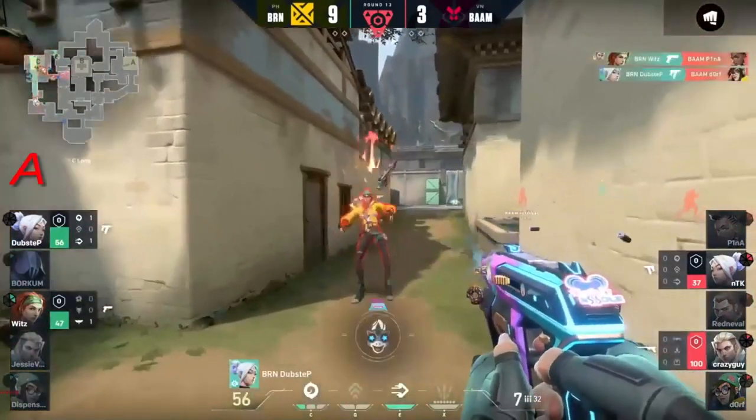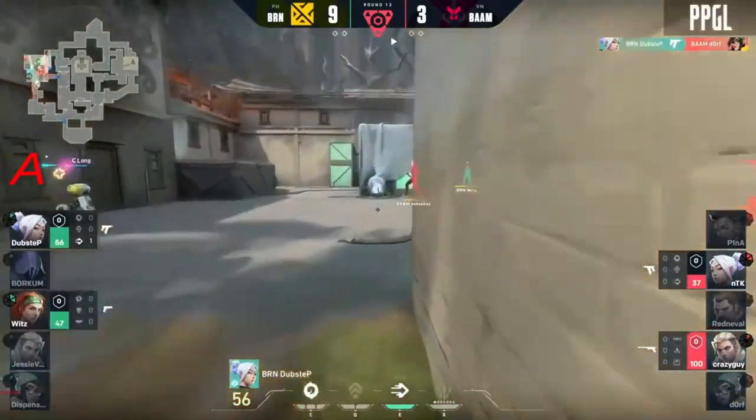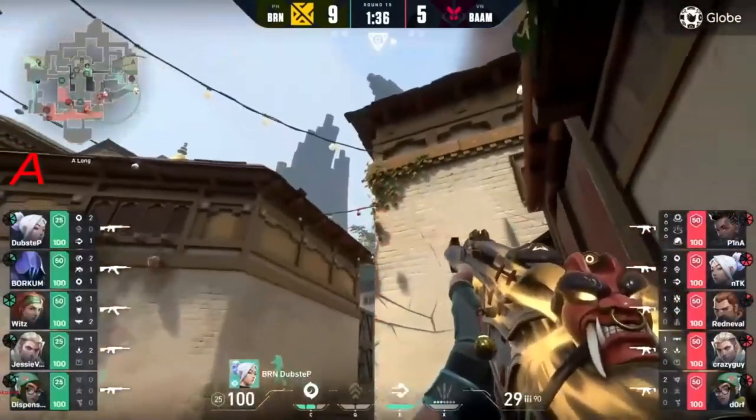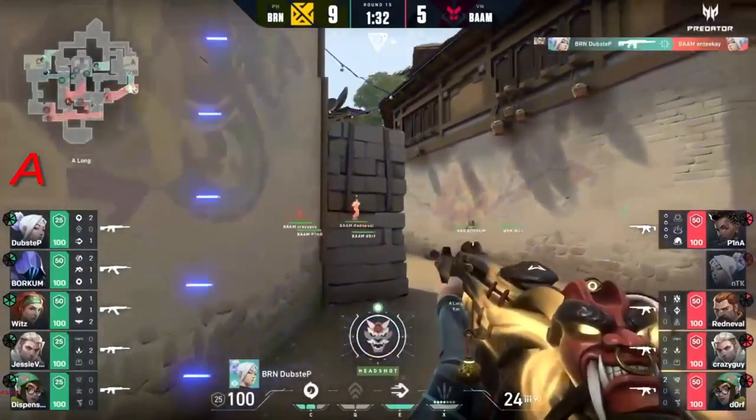He finds a second one but still a 2v3 - not in their favor. They managed to bring it closer but this is going to be difficult as he dashes into his death. Good attempt to get a feel of Bam and how they play - there will be some difficulties here.